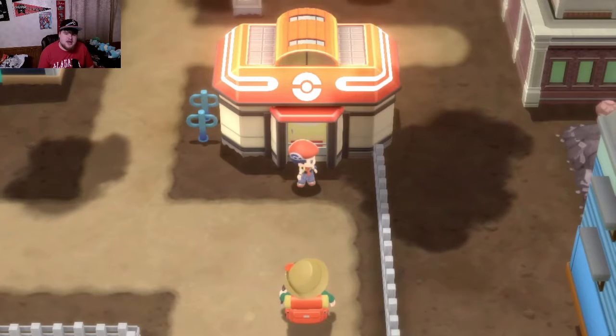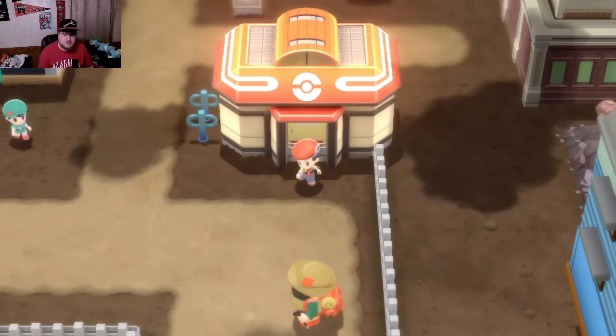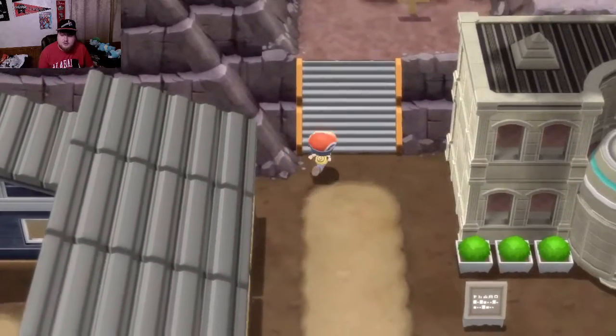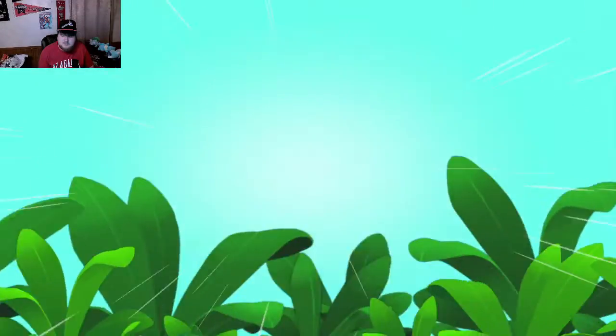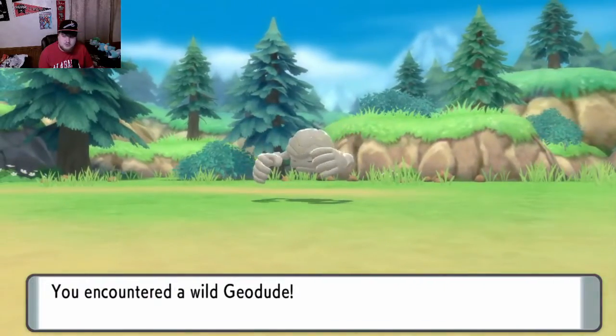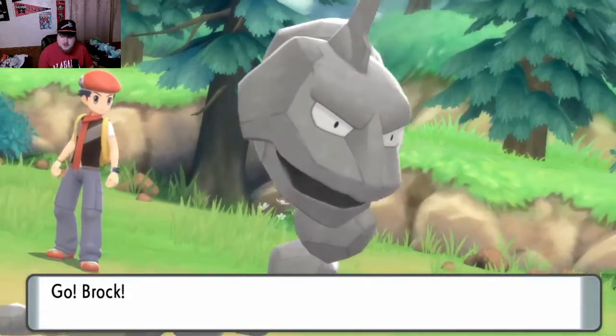Welcome back to our Brilliant Diamond Let's Play. In today's video we will be taking on the first gym, but before we do that I want to go up here to Route 207 and catch a Machop, which of course is a fighting type, which is super effective against all of Rourke's Pokemon, since fighting is super effective against Rock.